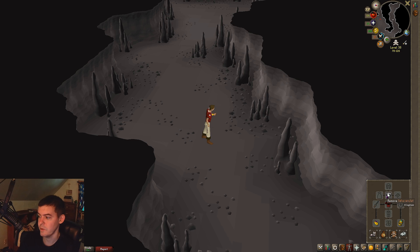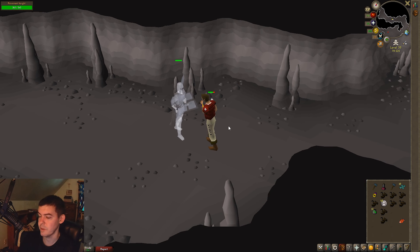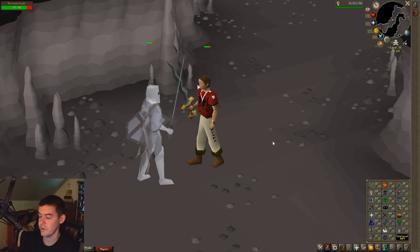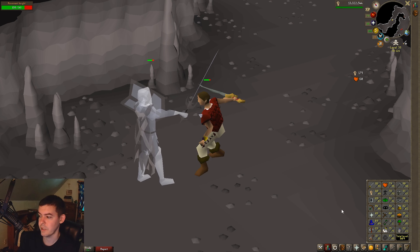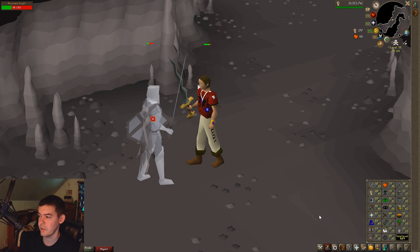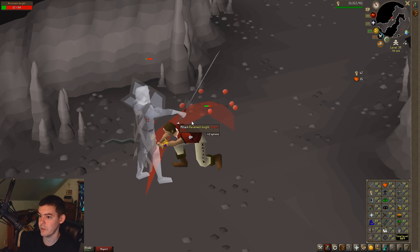I'm also using the Salve Amulet and the Combat Bracelet. The Salve Amulet you get from the Haunted Mine quest. You have to do Shades of Morton and Priest in Peril for it, which take a little time since you need Herblore level 50 to do Haunted Mine. Setting that up early is very useful because the Salve Amulet essentially allows you to do more damage to undead.